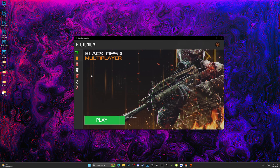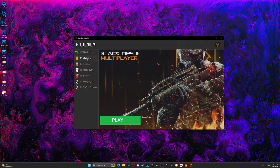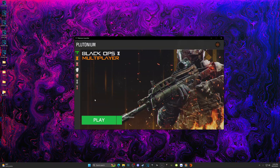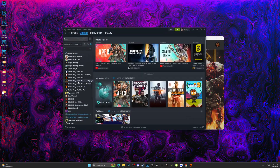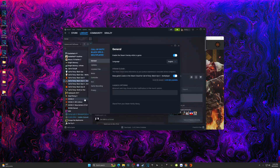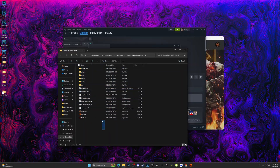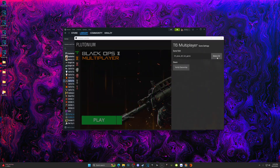Once you're logged in through the Plutonium app, this is what you're going to see. If you move to the side you're going to see 'Black Ops 2 Multiplayer' and 'Black Ops 2 Zombies.' For most of you it might say 'Install' — to change this to the play option, you're going to want to go to your Steam, find where Black Ops 2 is located, go to Properties, then Install Files, then Browse.